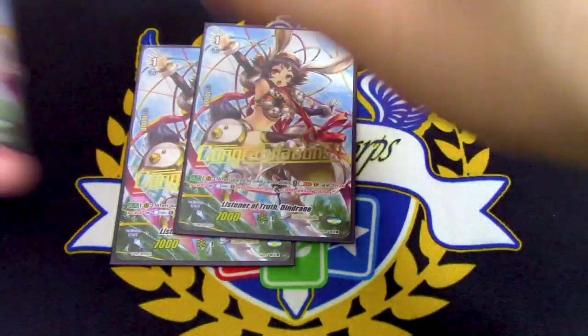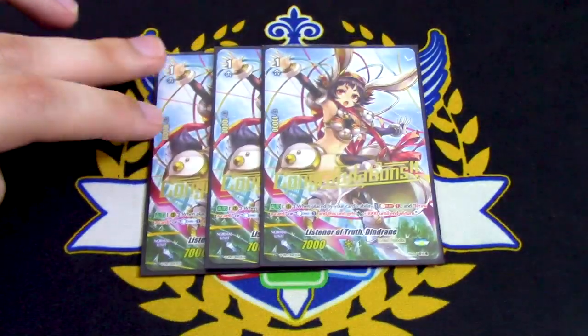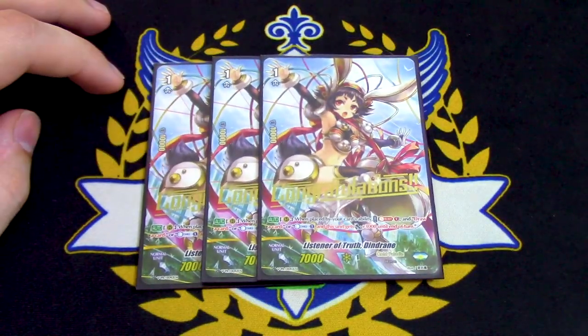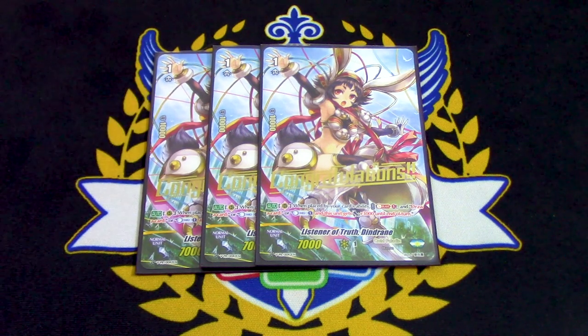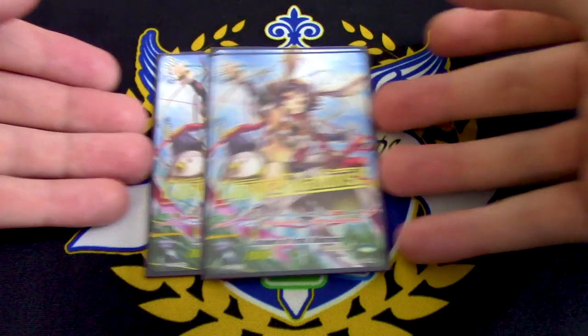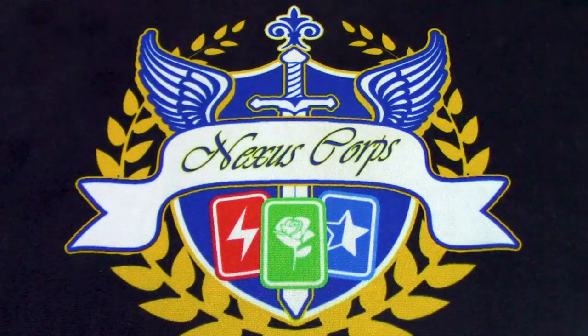Three copies of Dendrine. Dendrine used to be at 4 but Rampage Turtle. Dendrine's skill is when it's placed by a card ability, you Soul Blast 1, you can either draw or countercharge — and if you countercharge, it gets 3k. So it's mostly your draw engine and countercharge engine. You have plenty of soul so you don't have to worry about it. You have a lot of things that call from hand and from deck. It's a good card. Draw engine — we all love draw engine.